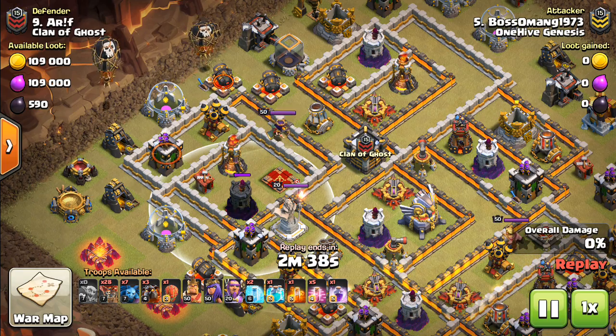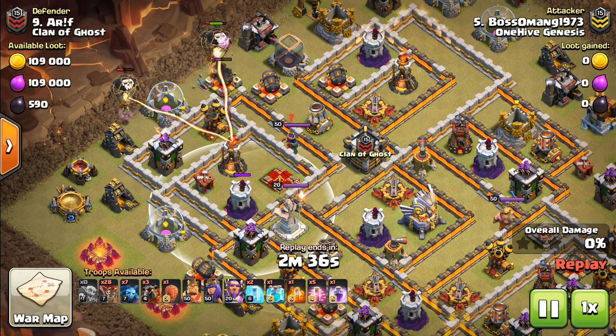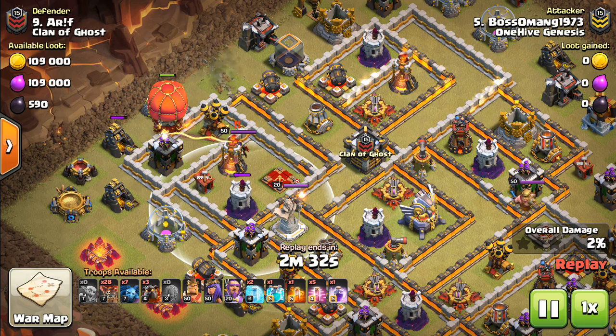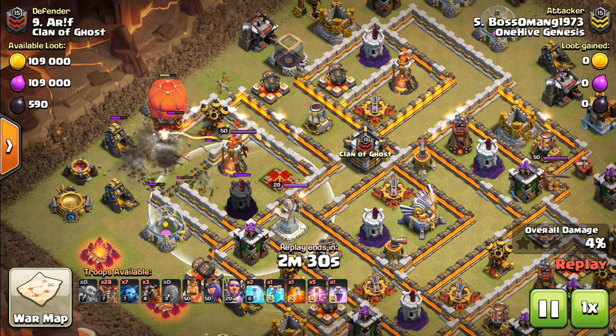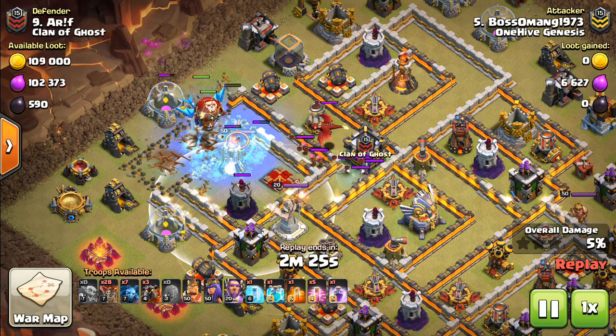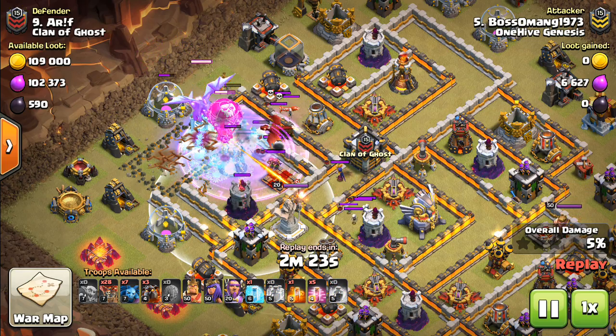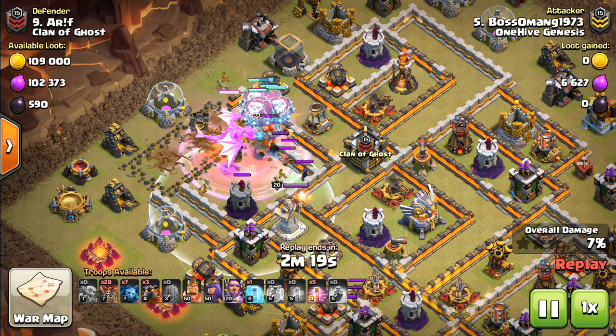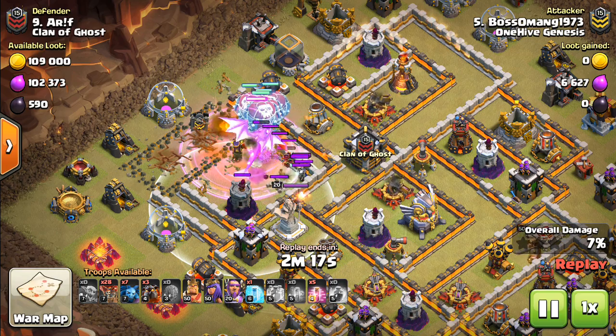You might think, well, wait — there's an Air Defense. What's going to happen here? The Stone Slammer has enough hit points, especially with a few Balloons to tank and soak up some Seeking Air Mines, to take out the important defenses along the way and then get the Electro Dragon far enough to actually get the successful Electron part of the attack.